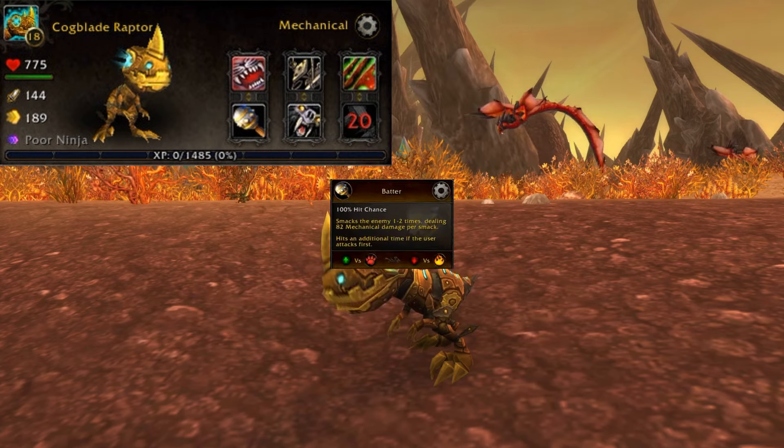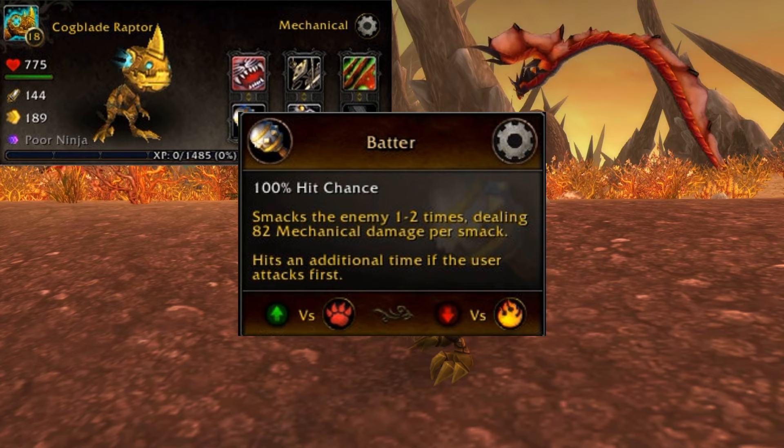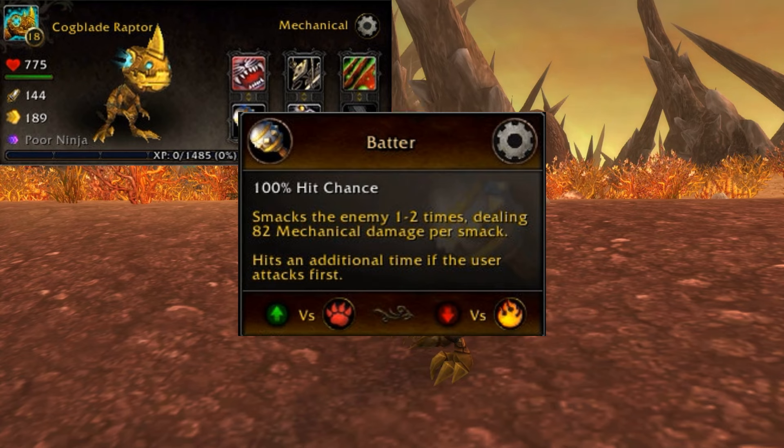Lasts for five rounds. Jumping into the row two abilities, you have Batter: a 100% hit chance that smacks the enemy one to two times, dealing 82 mechanical damage per smack. Hits an additional time if the user attacks first. This is good against beasts, not so good against elemental.